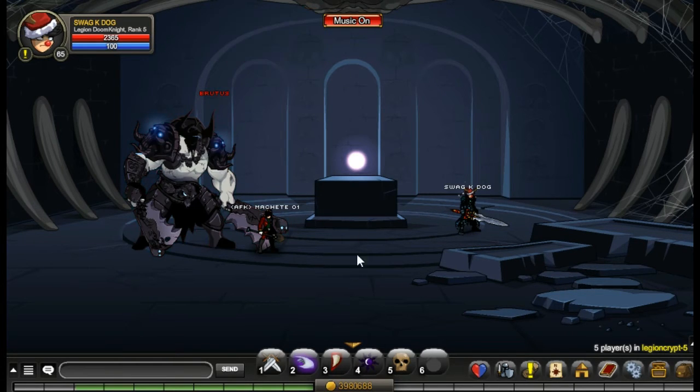Now that you've walked all the way to the end of the crypt, just farm this Brudus guy. He only has 13k health, so he's super easy to farm, and he will drop the pet. It's like a 0.5 percent chance drop — super low.